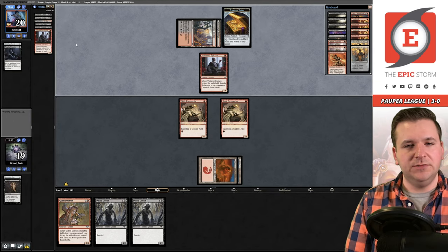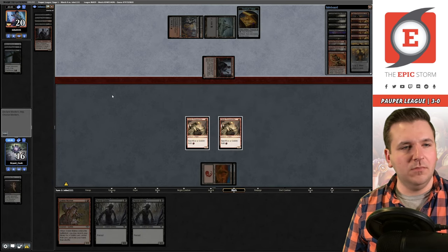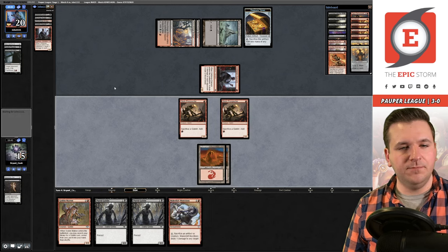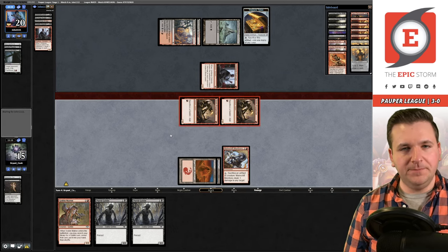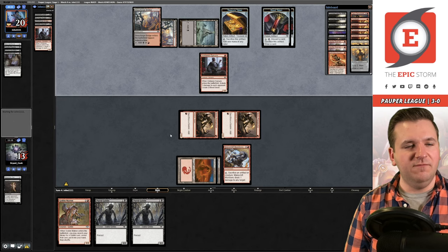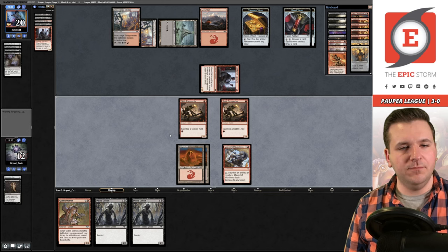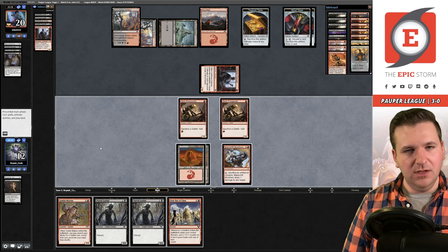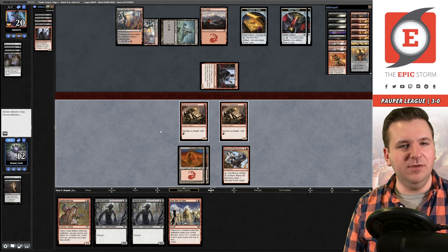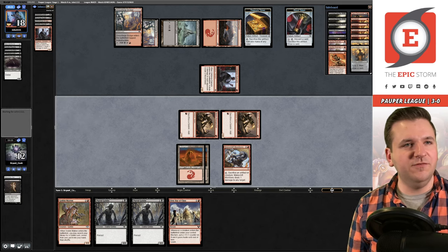Opponent plays Deadly Dispute, Bolt of Whispers, and Bump — ouch. We get in with a Goblin, they play Vampire's Kiss. They can play Gurmag Angler soon. We're a black source away from executing the combo. There's nothing Matron can get that color-fixes. We just have to attack and pass. Blood Token — they cast Gurmag Angler. Deadly Dispute from them — we go to 11 off the attack.